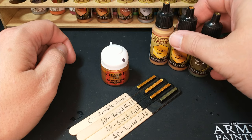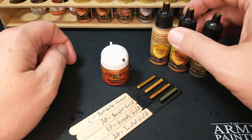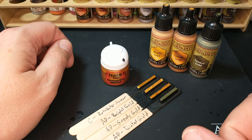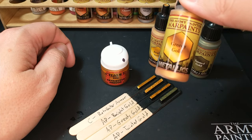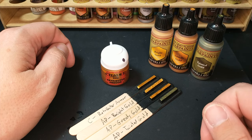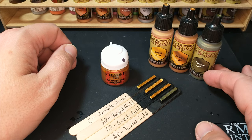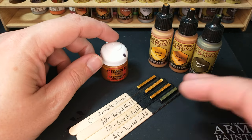The color I probably use the most is actually Greedy Gold. Bright Gold I reserve for really shiny things like Primaris Ultramarines or Stormcast. If I'm painting Orcs, they're getting some Greedy Gold because it's a little more tarnished looking. Tainted Gold will show up when I think it's fun, but I don't put that on a lot of in-use things — it's more for scenery.